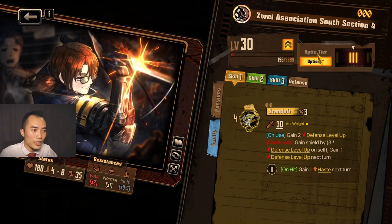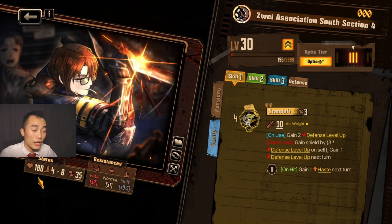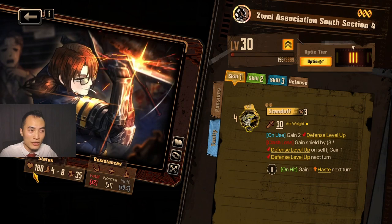Now we have him at level 30, uptick 3. His stats currently are 180 health, 4 speed to 8 speed, so he's on the faster and tankier side.